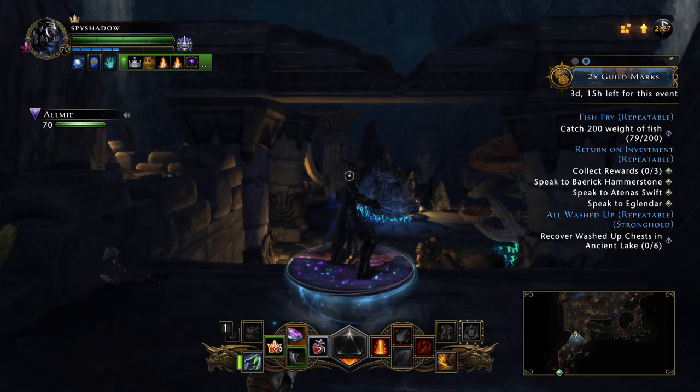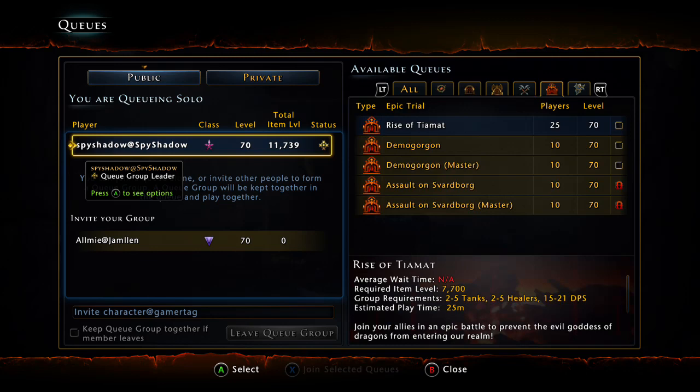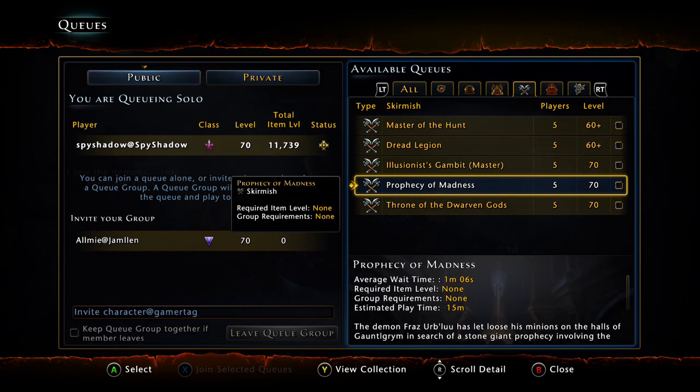Those two skirmishes — the Prophecy of Madness and the Throne of Dwarven Gods — are down here, and there is no item level limit to them. The good thing about the Underdark campaign is that it does not have a strict item level limit either. You do have to be level 60 to start it, but once you're level 60 you're good to go. You don't have to have a particular item level, so that's nice.